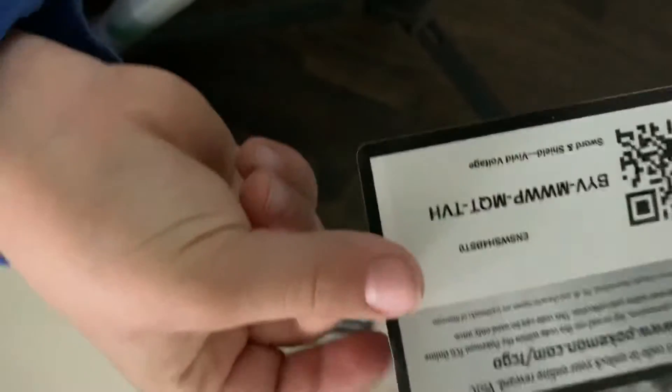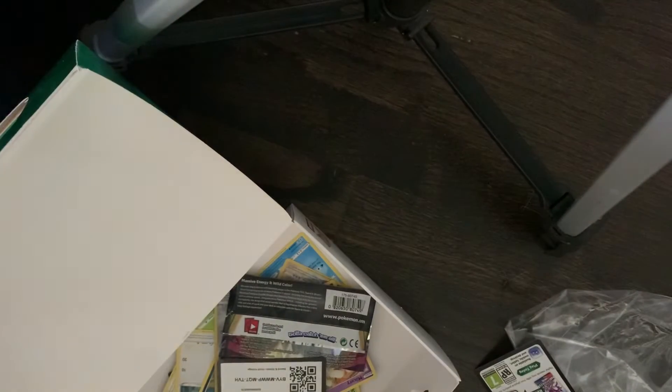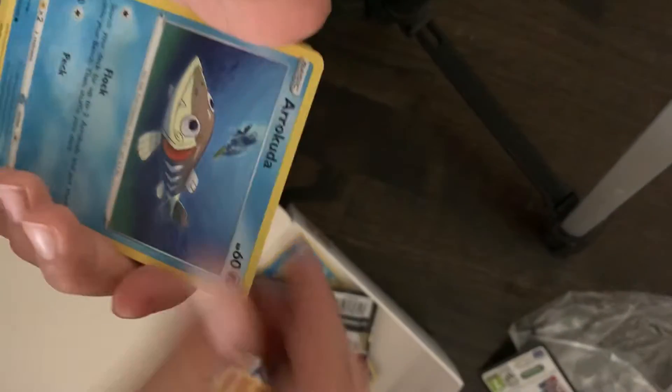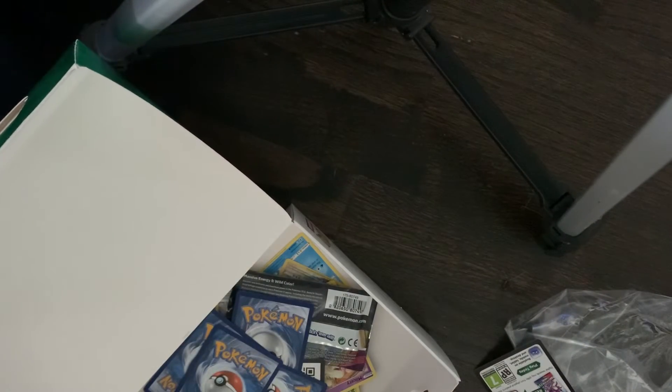Green and white code. Why are the green and white codes bent? It doesn't make any sense. Energy, Aromatic Energy, Mightyena, Woobat, Talonflame, Charmander, Wooper, Arrokuda, Skitty, and Dusknoir Hollow.